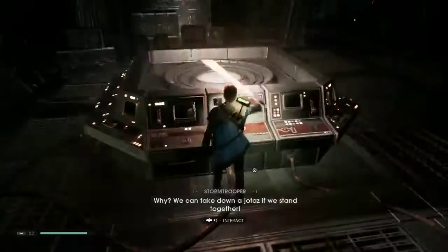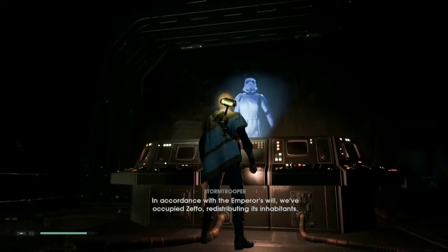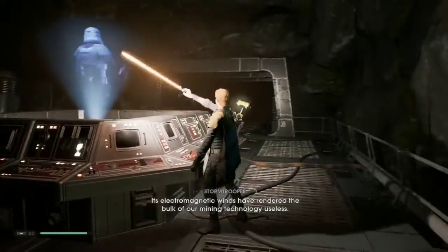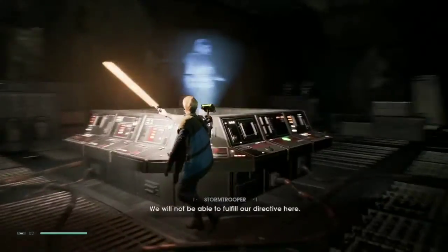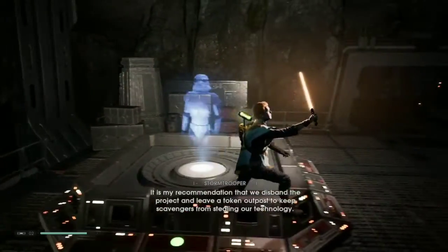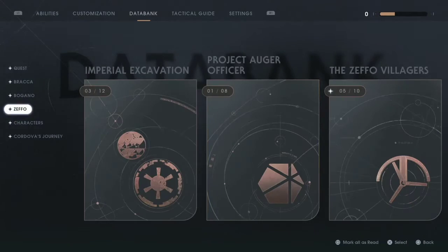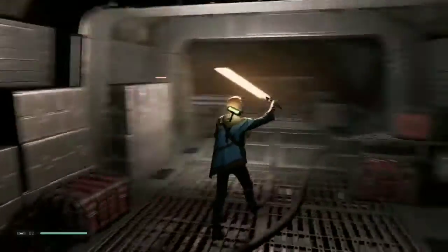We can take down a Jotaz if we stand together. Alright, interact. What's all this info? I'd rather live than try to kill one of those. In accordance with the emperor's will, we've occupied Zeffo, redistributing its inhabitants. This planet has failed to yield significant data or relics for Project Auger. Its electromagnetic winds have rendered the bulk of our mining technology useless. More stormtroopers lose their lives to dangerous fauna. We will not be able to fulfill our directive here — it is my recommendation that we disband the project and leave a token outpost to keep scavengers from stealing our technology.